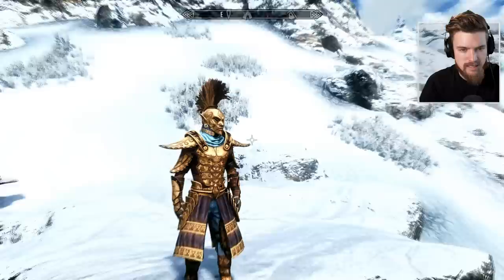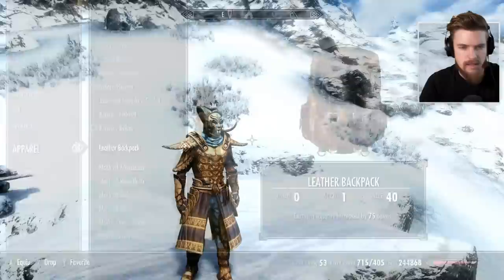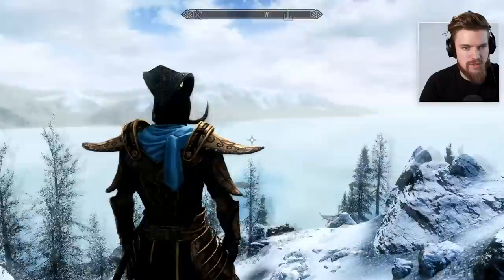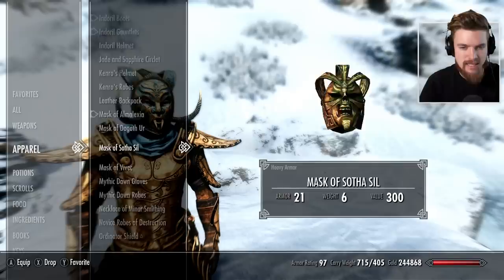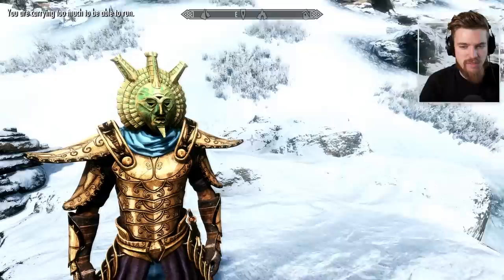We also have Kenro's robes, just some nice robes that are also added to the game. Then we have the Mask of Almalexia, which is an incredible looking mask. I love the design — the color is like gold and blue, one of my favorite combinations. This is heavy armor. All of the Tribunal masks have the same armor rating and they're all heavy armor, which is really unfortunate in my opinion.